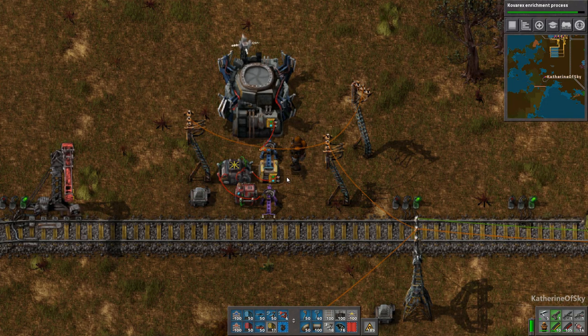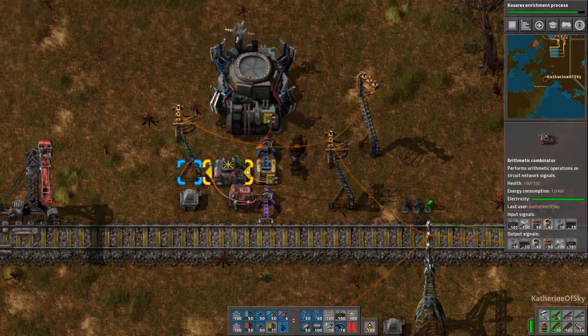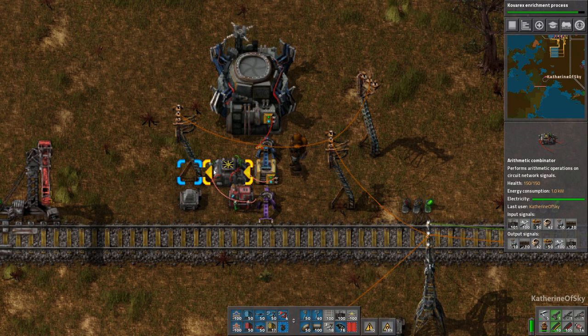It's very important that it's a yellow storage chest and not a passive provider — the red one — because in case bots get interrupted they can return items to the chest. This chest is wired with a red wire or green wire to the input side of an arithmetic combinator — wired to the in arrow.